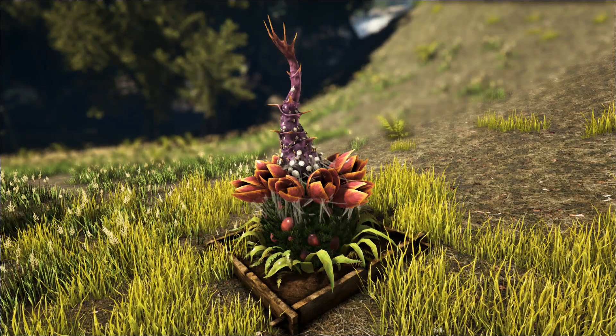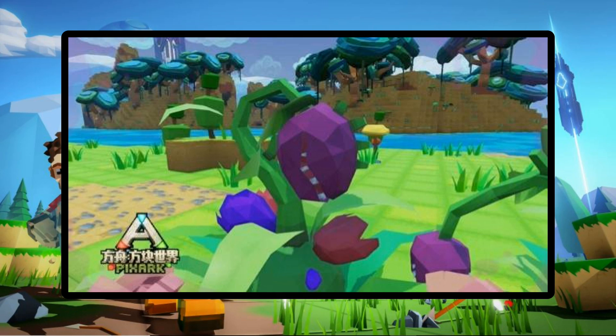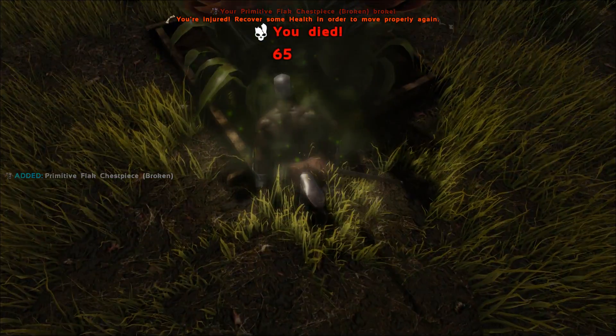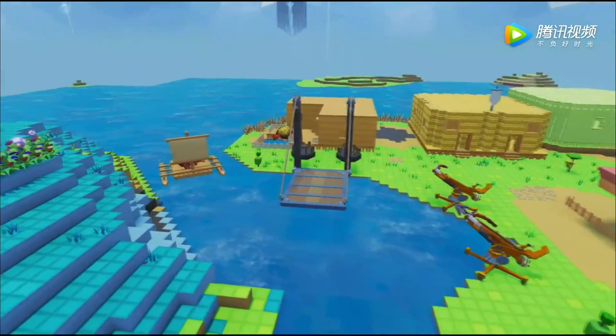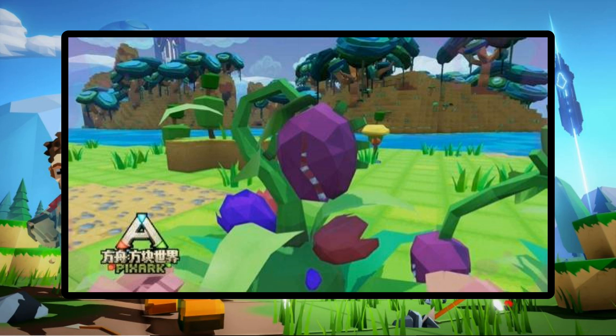The next plant is very similar to Plant Species X in Ark I Evolved. In Pixhawk this plant is called the Eton Flower, found in the swamp area. Its name is likely different in-game due to Google translation from a Chinese website. The Eton Flower spits poison balls at you that damage and also blind you. And if you get close enough, it will also start biting you — making it even more dangerous than Plant Species X in Ark I Evolved.